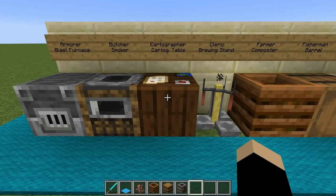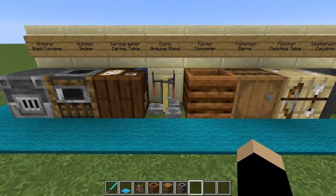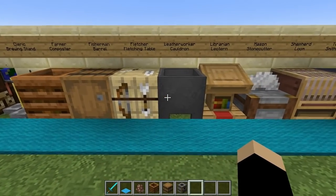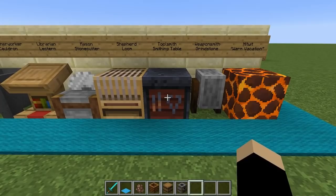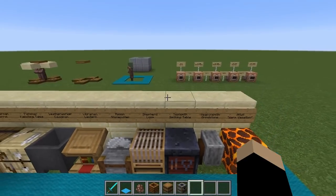First, a quick recap of villager mechanics in 1.14 as they relate to trading halls and villager professions. In 1.14 we have 13 professions including the new mason workstation. For a villager to take up a profession it has to bond to the associated workstation — one villager to one workstation — and it needs to be able to get adjacent to that workstation at certain times of day to unlock any trades you may have locked out by trading with them. Nitwits, with their green coat, can never take up a profession or offer trades.